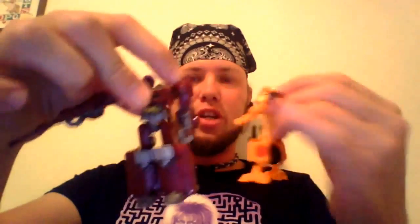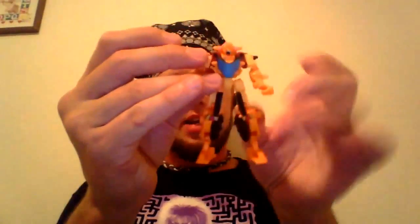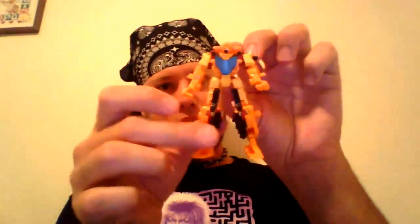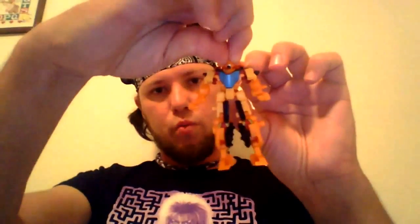There you go, Rettgar. I didn't show the posability off — I'm sorry. He has a ball joint in his shoulder and elbow, head on a swivel, ball joint in the hip, and a hinge in the knee. With Rettgar it is: ball joint, ball joint, hinge, swivel, ball joint, swivel.